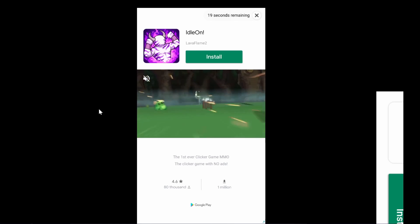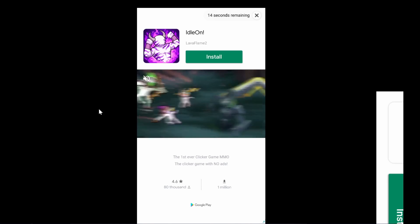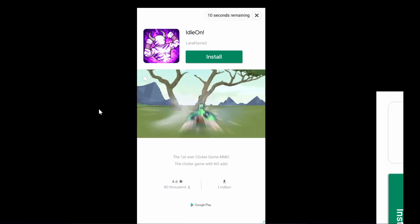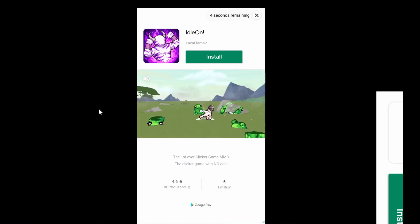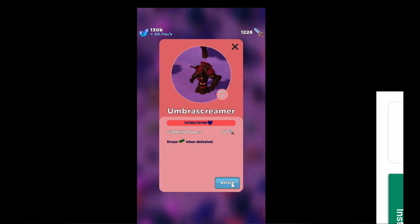I was going to gamble this thing but I'm just going to watch an ad — why not. Oh, we get Eidolon! That's pretty funny. This is actually a new ad — oh yeah, that's the new ad someone made for him. It's pretty good looking, not gonna lie.